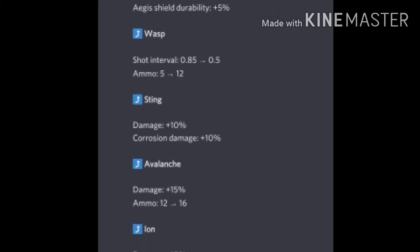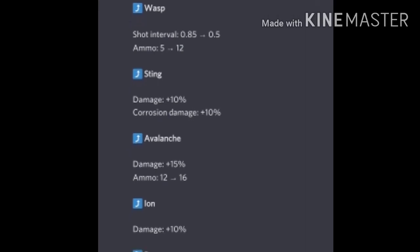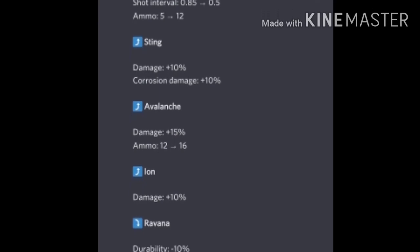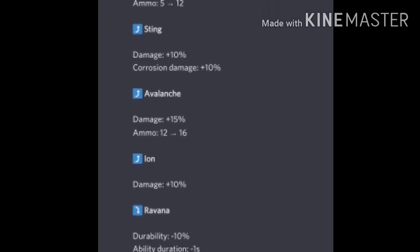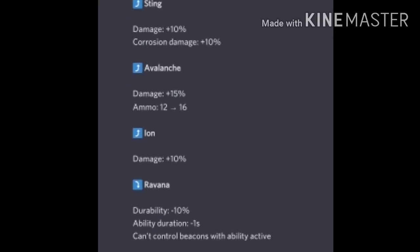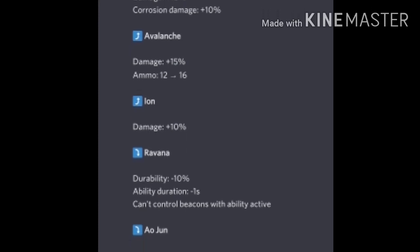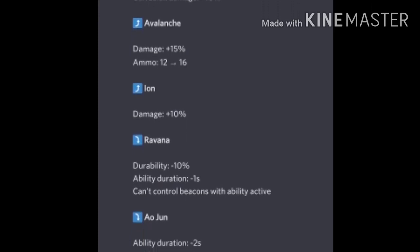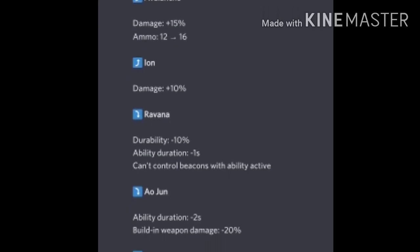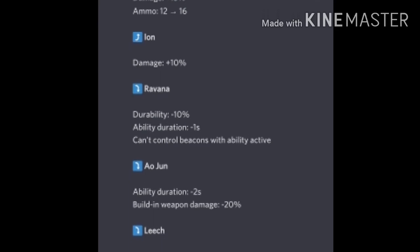Wasp is getting a buff in shot intervals and ammo count — a fairly reasonable buff. Sting is getting a 10% buff on damage and corrosion damage. I think all corrosion-type weapons need more damage done on corrosion to make them actual corrosion weapons. Avalanche — one of my favorite heavy weapons — unfortunately too weak in the current meta, but 15% extra damage and ammo going from 12 to 16 is great. Ion gets 10% extra damage — that's okay.